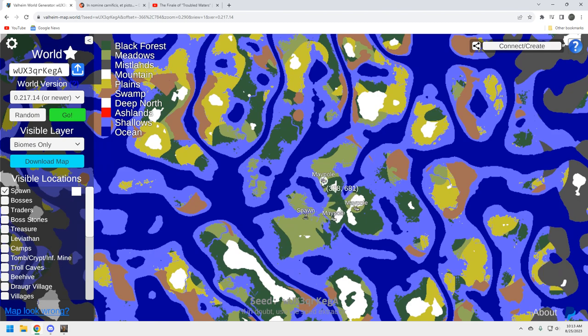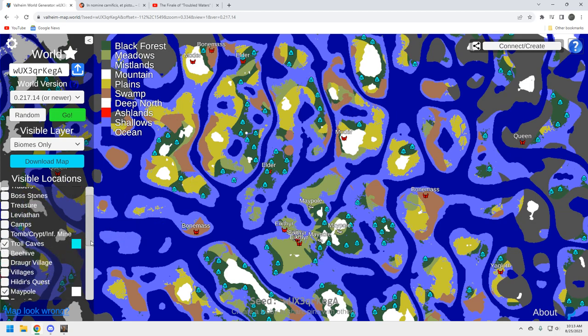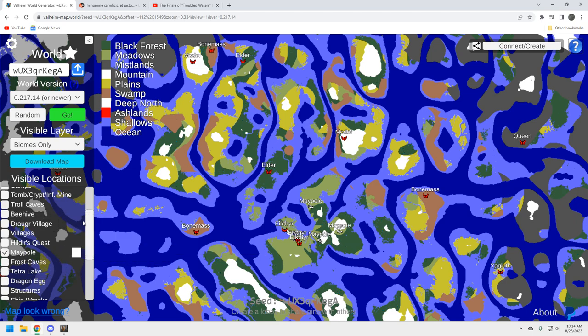Here's our spawn and the nearby maypoles. For leviathans — there's one right here and a couple nearby if you know where to look for chitin. You may have to make a day of it, but when you go west there's a bunch over there. For troll caves — I like to use them as portals. There's one right up here by the Elder, a couple right up here by this Hildur. You can just drop a portal in the entrance, wall it off, and you're good to go.